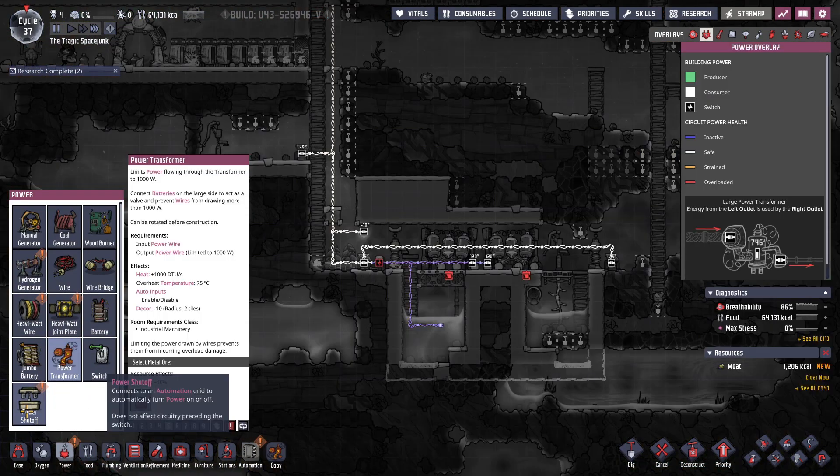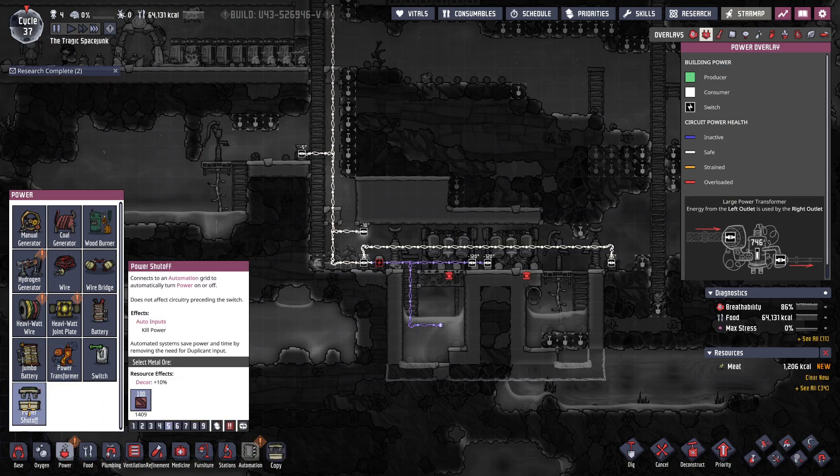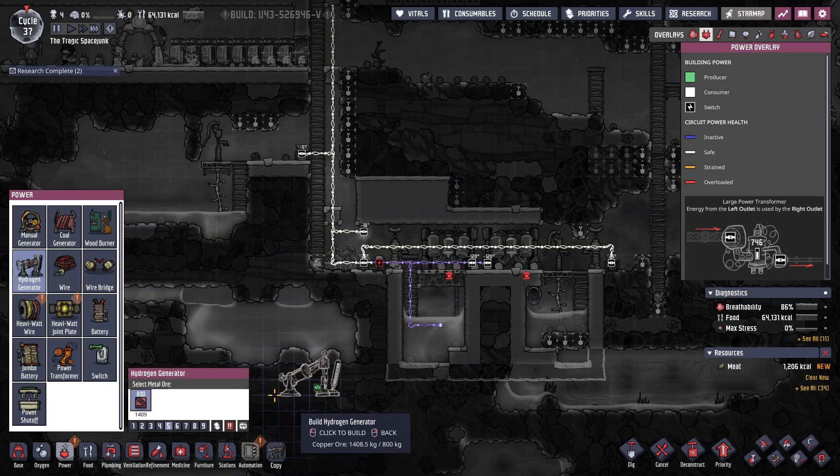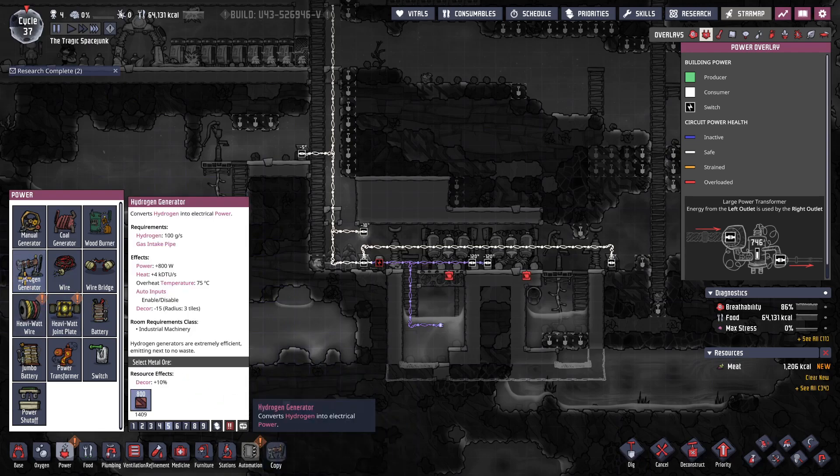Power transformer, power shut off, automation. Hydrogen generator. Oh, there it is. So I was reading the little blurb that was right here, not the little thing that was over here. And then I see it converts hydrogen into electrical power. Gotcha.